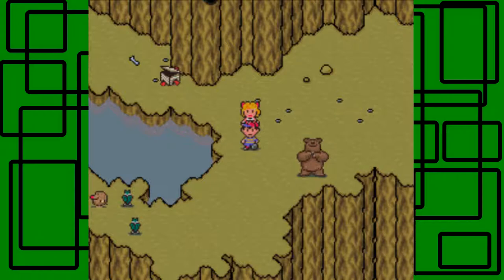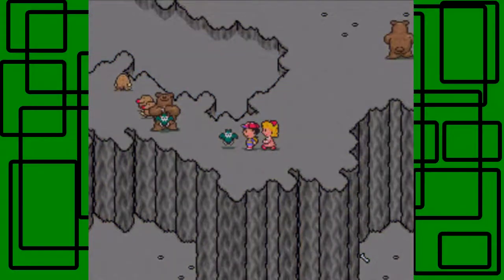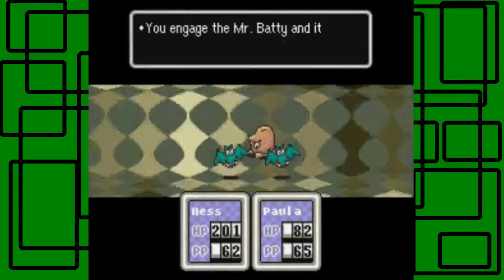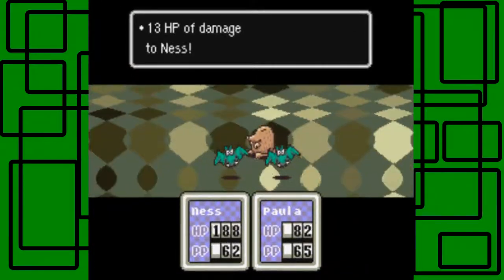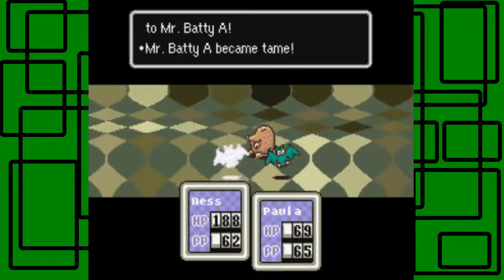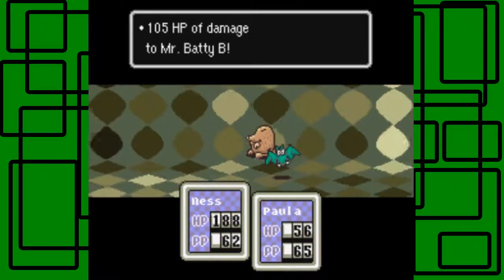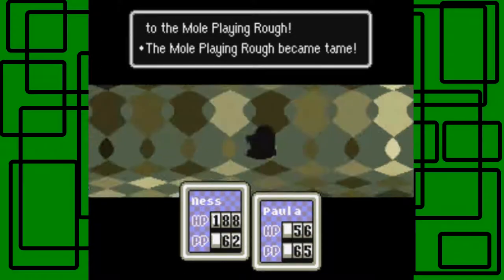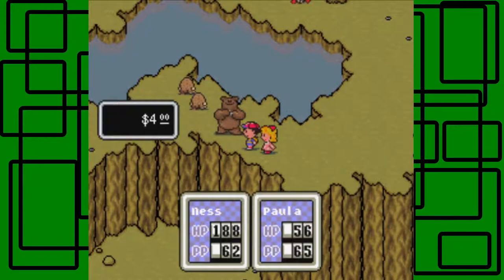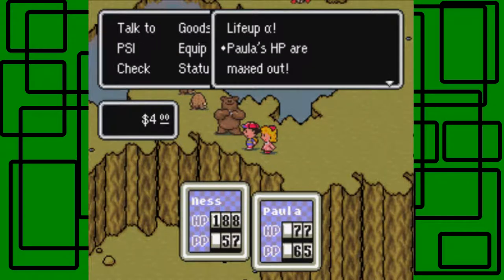I want to take on some enemies that run in my way. I won't use Maximouse for this because I don't think it's really needed since this is a cave anyway. Paula is getting attacked — come on, we got to bash the Mole Pulling Ruff. I should have got rid of it first, honestly. It all became tame. And it also restored our PP. So I'm going to use PSI Life Up on Paula — HP maxed out. Awesome.